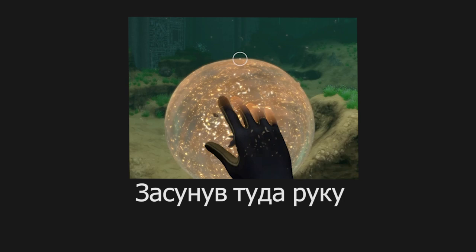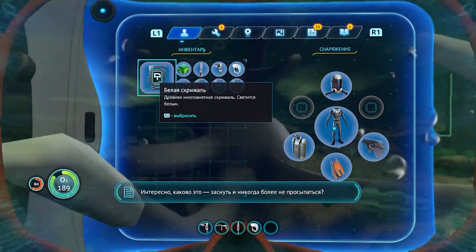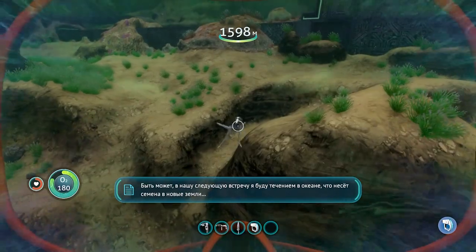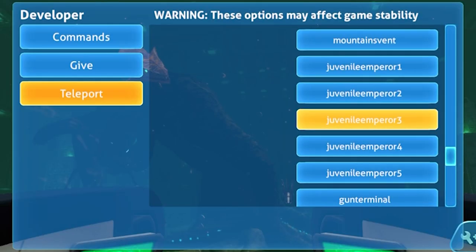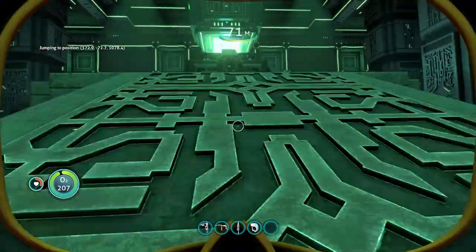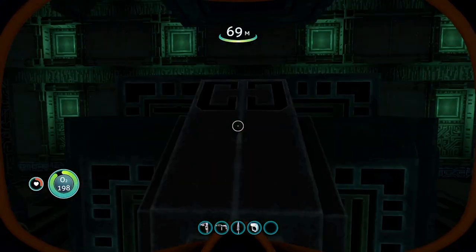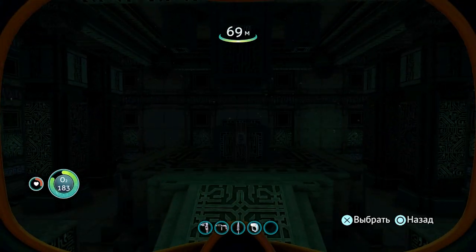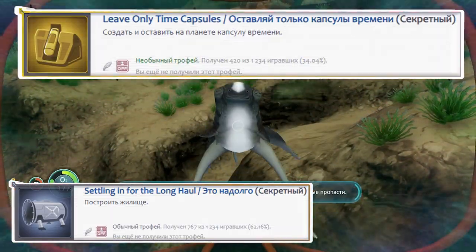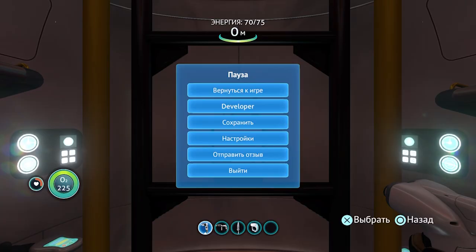Из инвентаря выбрасываем рыбу в океан на R2, жмём по ней крестиком — ачивка! Теперь очень важный момент: нужно телепортироваться на точку Gun Terminal — он находится в конце списка. Ждём прогрузку, подходим к компьютеру — он выключает охранную систему. Без этого на ракете не улететь. Поэтому не пропускайте.